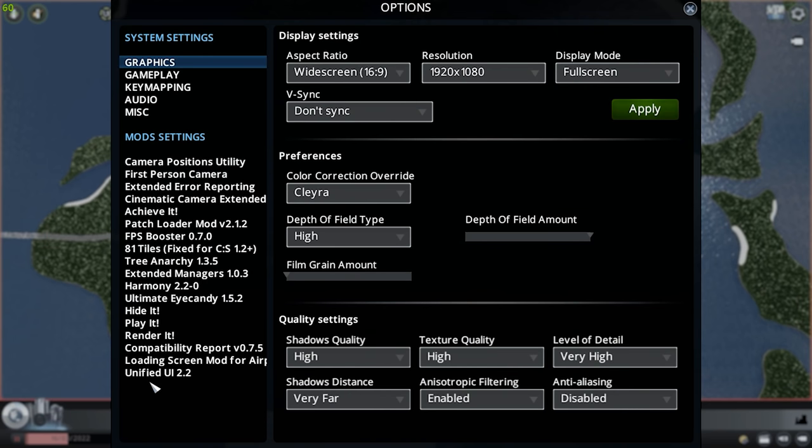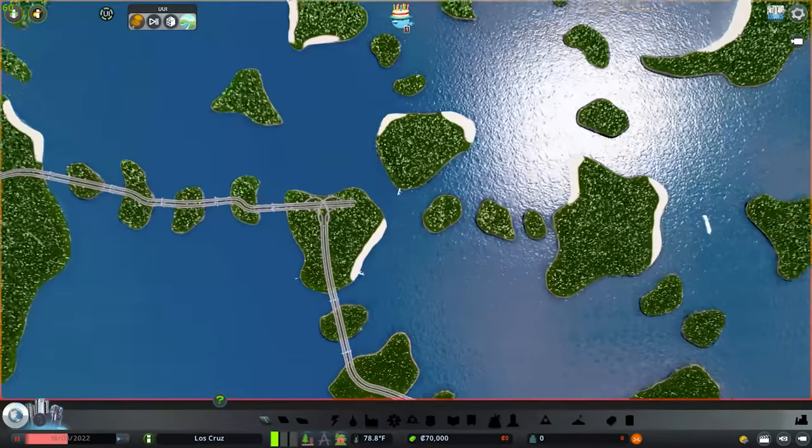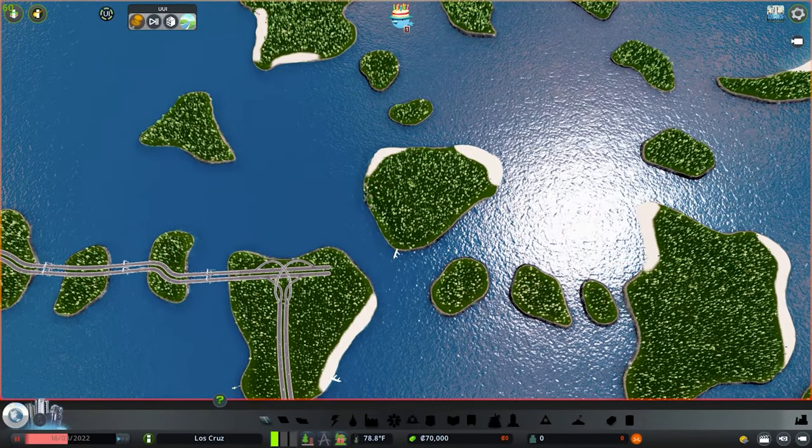I decided to go as vanilla as possible with this, so I really only have camera mods, mods that help the game run faster, and 81 Tiles, which we're actually going to unlock all at once. In my tests I decided not to do that and then realized it would just make life so much easier. Playing vanilla is going to be a bit of a challenge, but I think it's going to be fun.